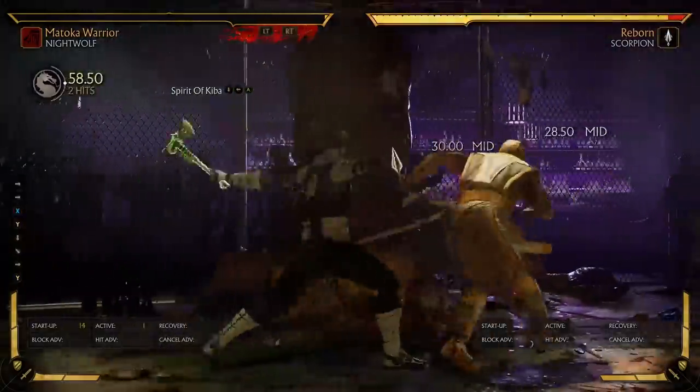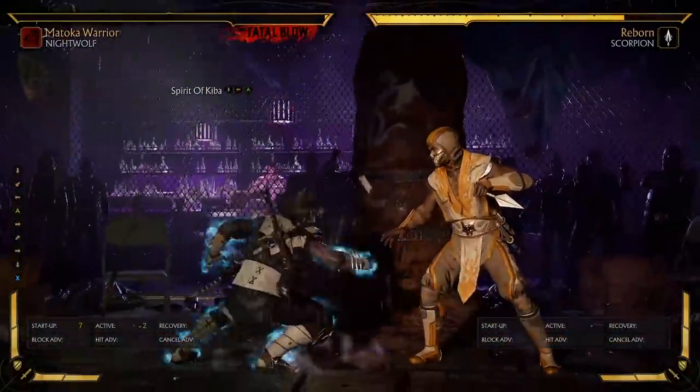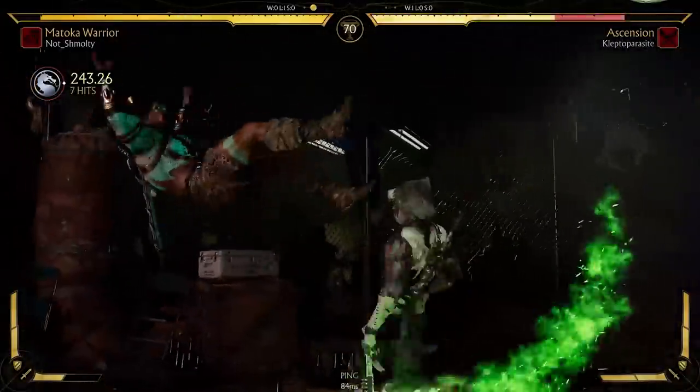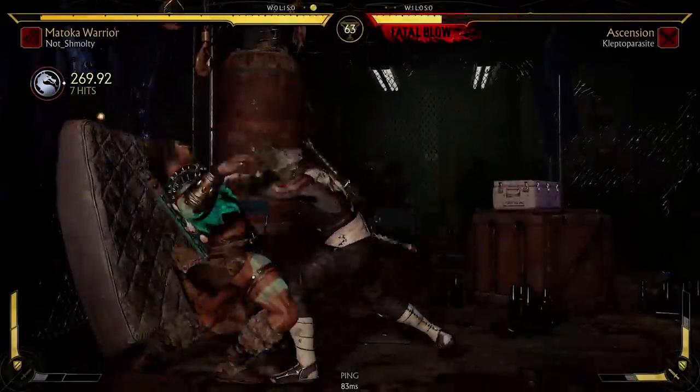The one way I've seen this move being somewhat useful is giving up a full combo to kick them away with Stand 4, straight into the buff. This is of course assuming they don't have breakaway ready — in which case, why give up the maximum damage combo as well as any form of pressure on wake-up? This move is stinky, I rest my case.